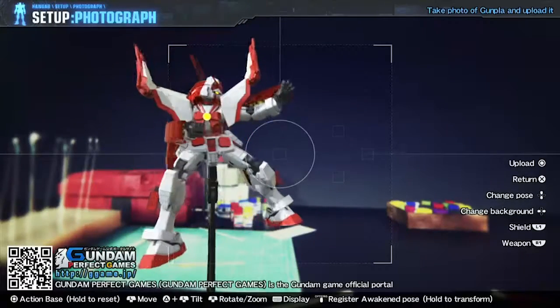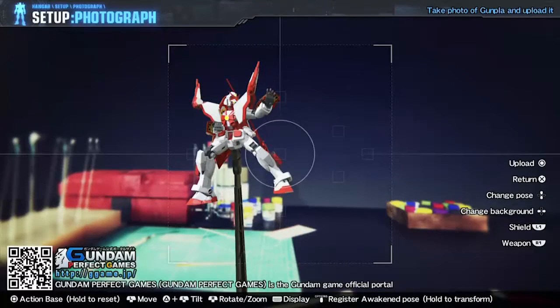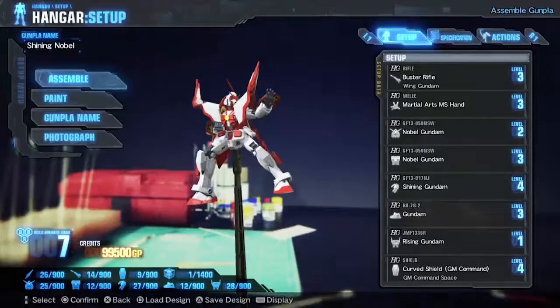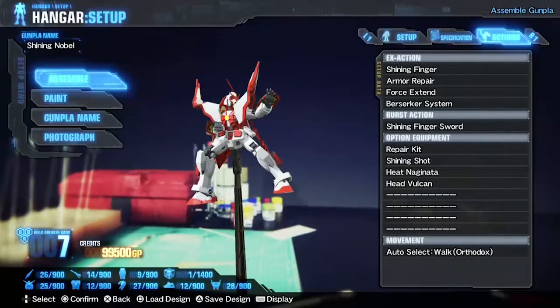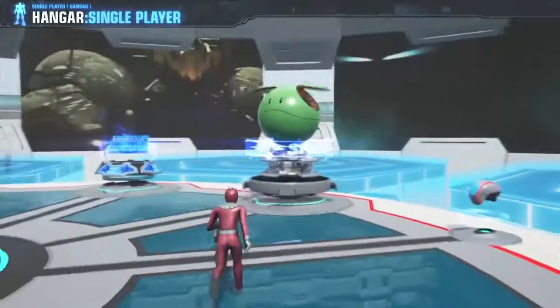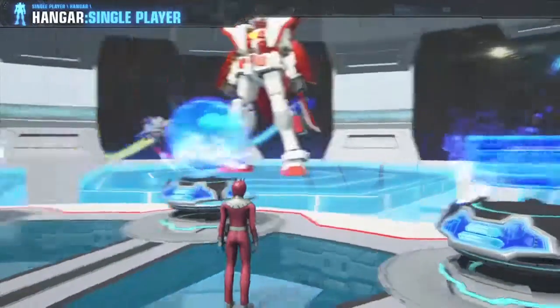I'm not sure where I can see those though. It says here that we can upload our Gundam design to the website — maybe I'll check it out later. I know for a fact that some guy made like a dog raider Gunpla with the cape from Crossbone Gundam, which is really cool. My friend sent me a picture of that.